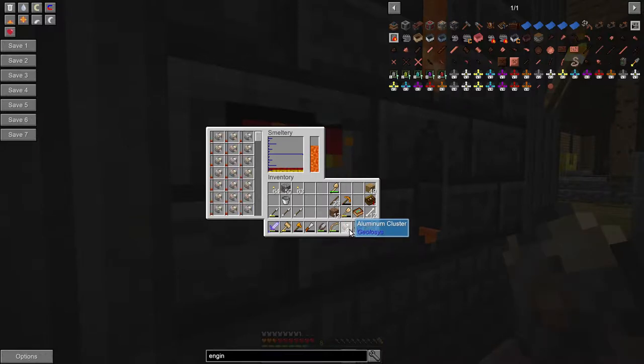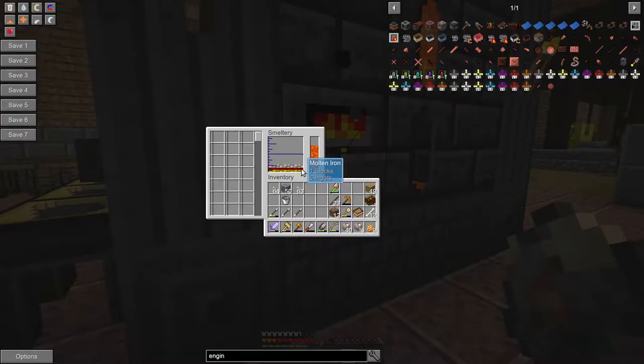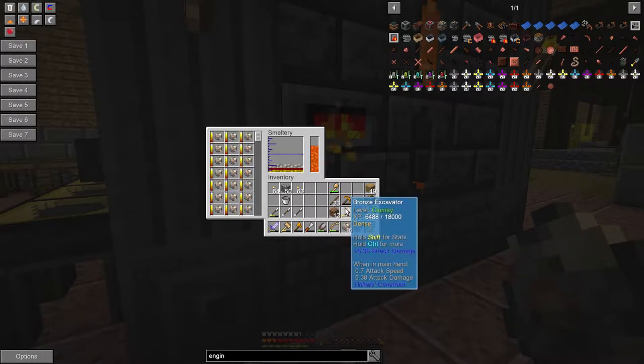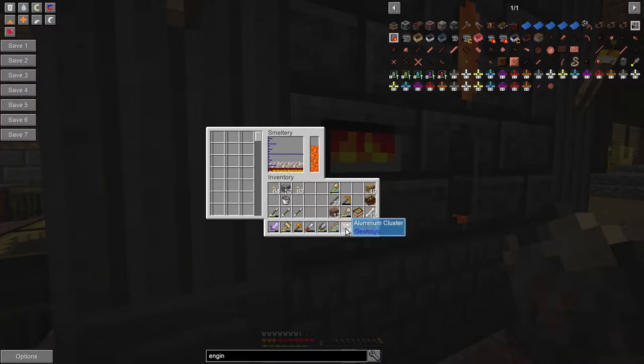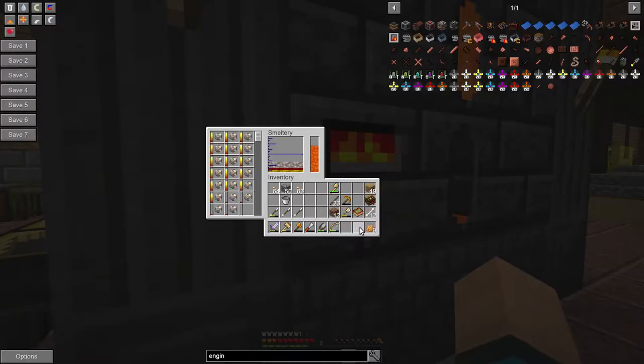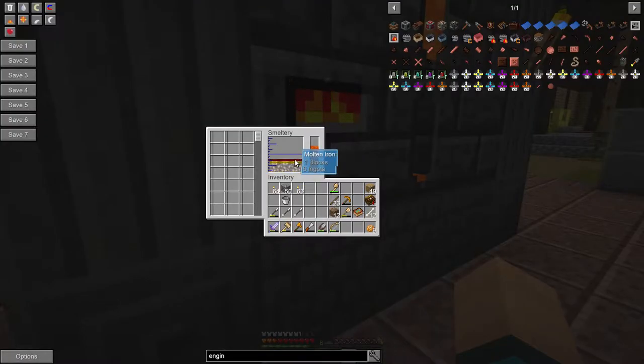There we go — that can go in there. Aluminium cluster. Yes, that is how you say it — it is pronounced aluminium cluster. Oh, it disappeared. It like instantly cooked! It melts super fast. In real life, aluminium requires quite a lot of energy to refine — a significant amount of energy — but it melts pretty fast. I've got seven blocks and I don't know what to do with that.